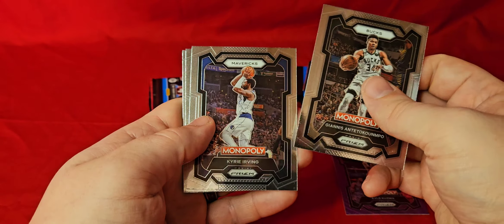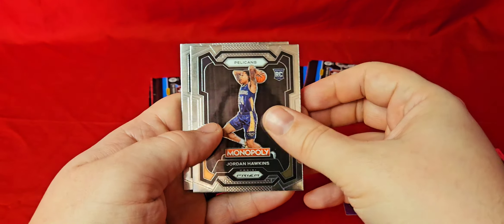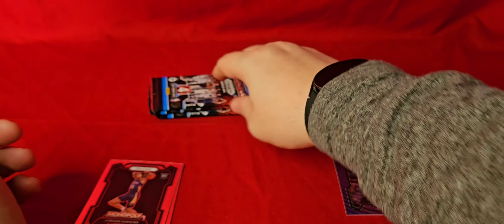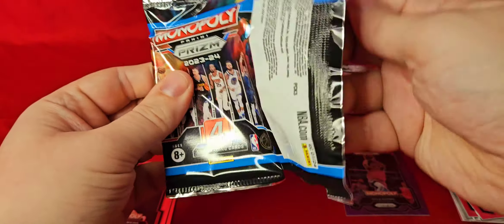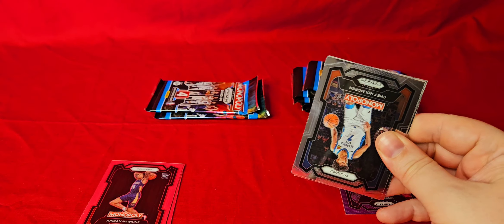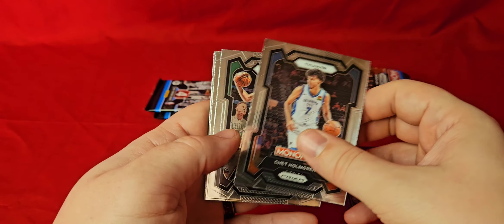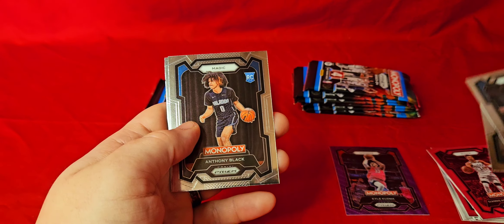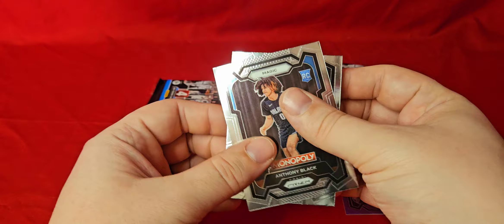We got Giannis, Kyrie Irving, we got Jordan Hawkins for the Pelicans, and our final card is Nick Smith for the Hornets. So we got a couple of rookies out of the first couple packs — nothing crazy, but you got to love getting rookies. You never know how they're going to turn out, even though it is Monopoly-based. We got Chet, Jason Tatum, Anthony Black — he's not too bad for the Magic — and our final card, Aaron Gordon for the Nuggets.